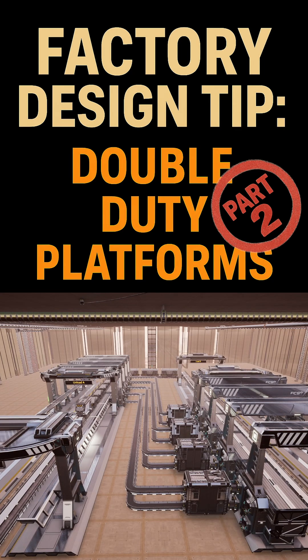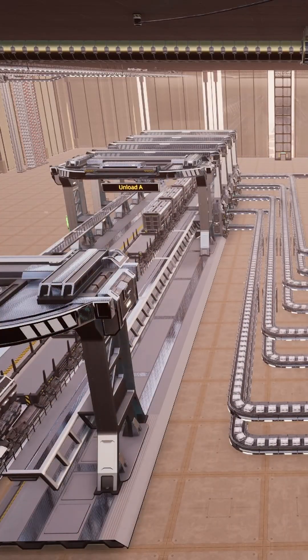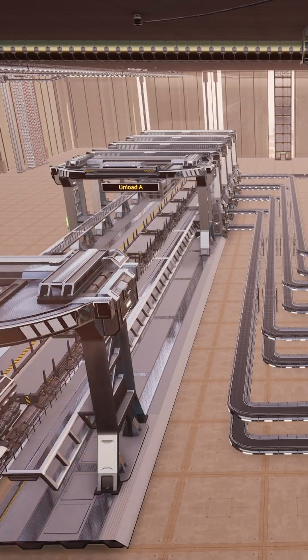Last time I showed you that trains in Satisfactory can load and unload in stages. At the time I said it wasn't worth doing because the train pulls forward too quickly for a full car to empty.